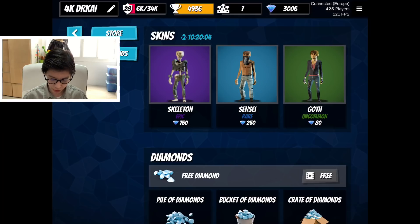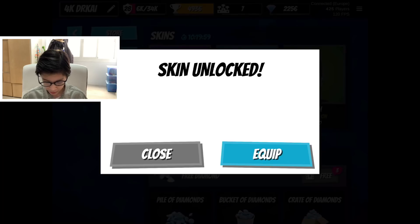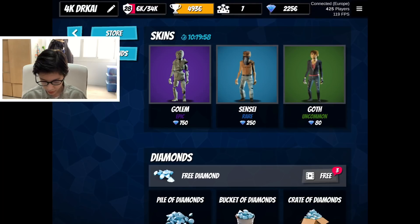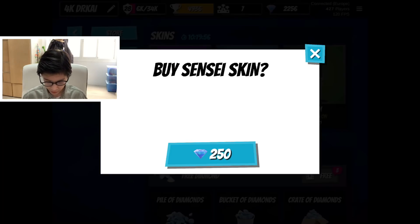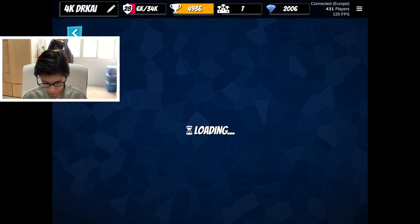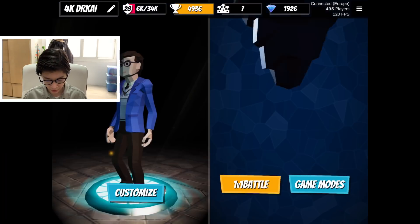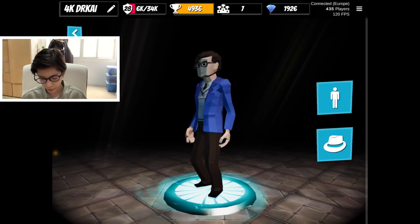We're gonna go ahead and purchase the skins. Let's buy Skeleton — boom. Let's go again, Sensei — boom. And let's get Goth — boom. I wish I could review all of the skins, but I'm gonna review only the three skins that are in the shop today. I'll probably review more skins in another 1v1 Battle video, but for now we're just gonna review the skins in the shop.